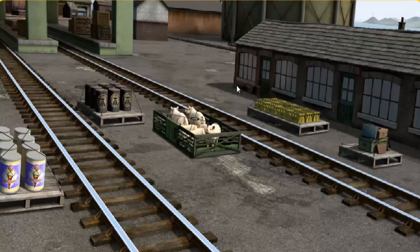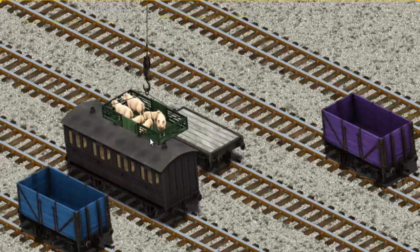It's a busy day at Brendam Docks. Thomas and his friends have many deliveries to make. Thomas must deliver the pigs to Farmer Trotter's farm. Help Cranky find the pigs. Oops! That's it — let's lift and load. Now the cargo must be loaded.